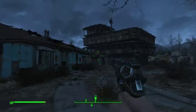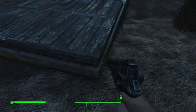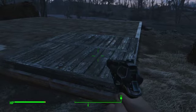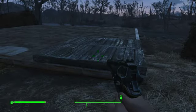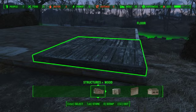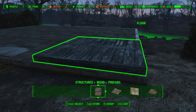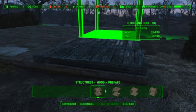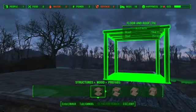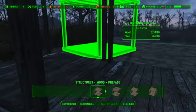Similar to the saloon build that I went over previously, I placed the first block ahead of time to make things a lot easier so I could go right into the build. This one's a little different because I'm going to make a lot of use of prefabs. I want the structure to be very open, so a prefab is a nice quick way to accomplish that. I'm going to use the basic wood prefab with a flat roof and snap them all over.